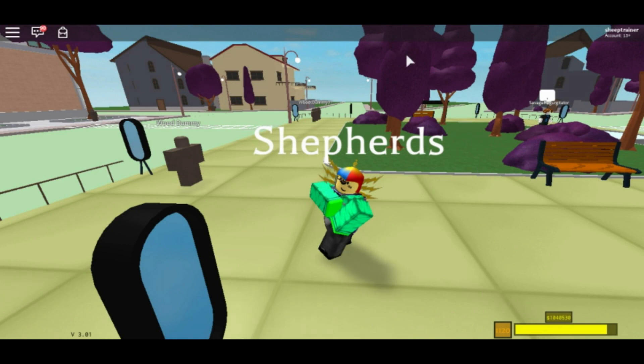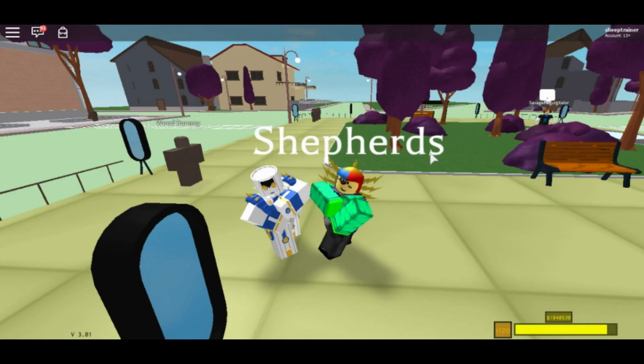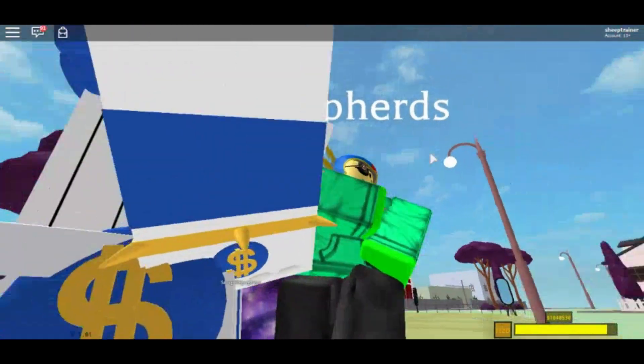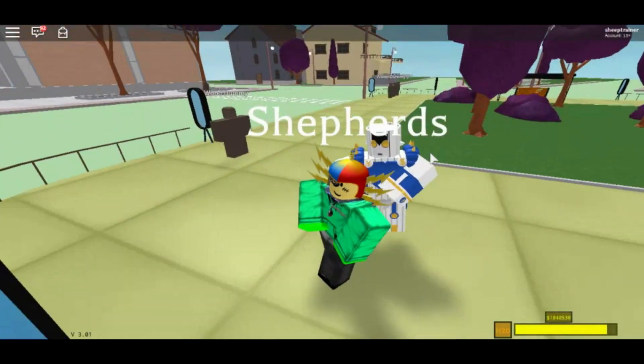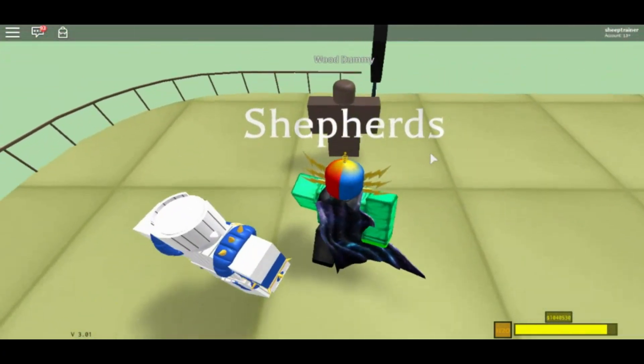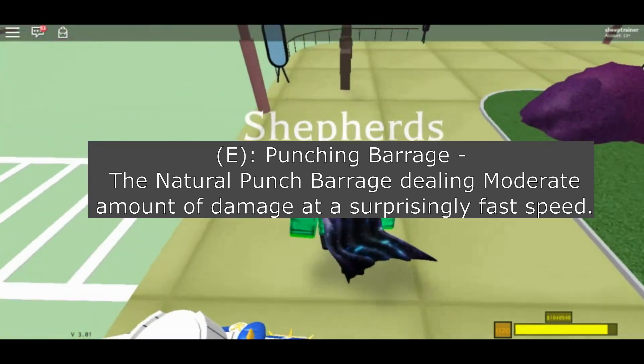Hello everybody and welcome back to another episode of Project Jojo where today we're showcasing the one and only — The Hand. Yes, I finally got him. It took me a good while. This is his model. He looks amazing. He's amazing and I love him. The first move is the weak punch barrage, on which you hold and he will punch forward because he is a standard arms stand.